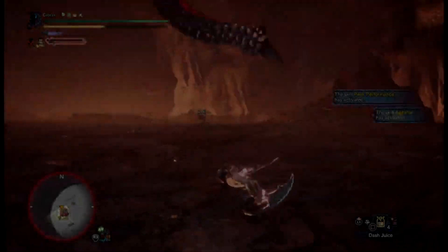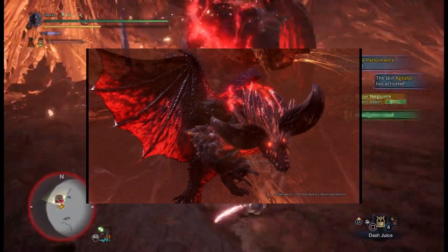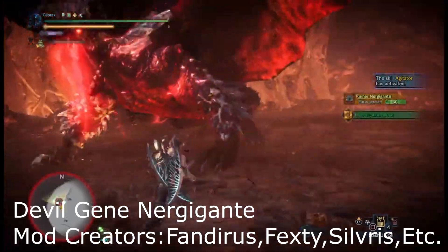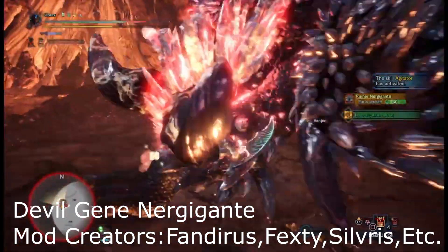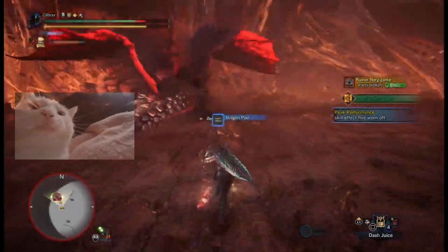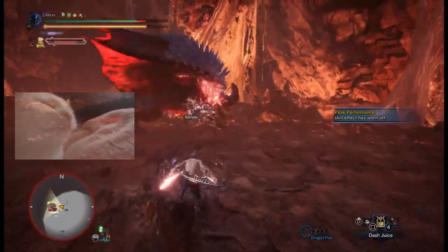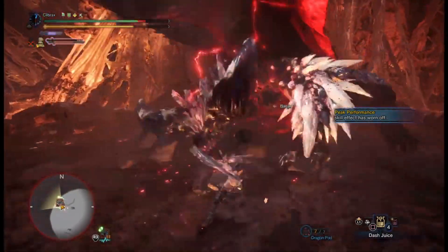Now for number 4, probably the most well-known mod of this group: Deviljean Nergigante. He was a perfect package of a modded fight in almost every way. Taking him to the Secluded Valley was possibly the best soundtrack choice for the mod — the Devil Kazumi theme matches the fight in tone and tempo, and will amplify the badassness of the fight even if you are to perish.